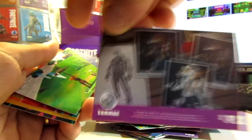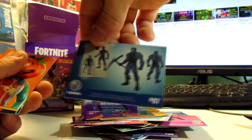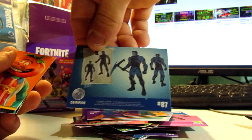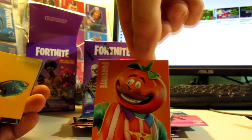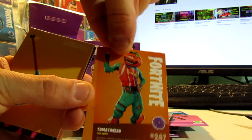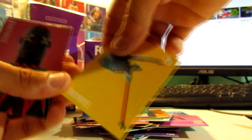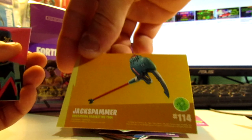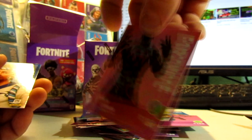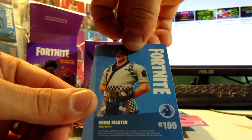That's all the packs. We got common card number 132 and common card 187. Oh, I don't have this guy — sweet, awesome! It's an epic outfit: Tomato Head number 247. Nice, I don't have him yet, we'll keep him aside. And we got the harvesting tool number 114, Light Show number 130, and the rare is Sushi Master number 199.